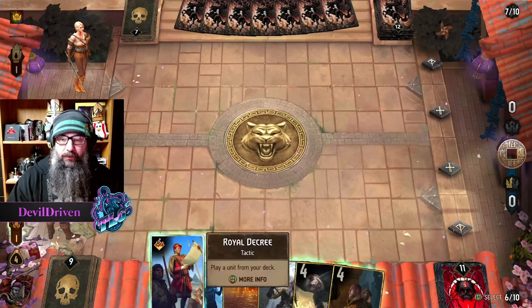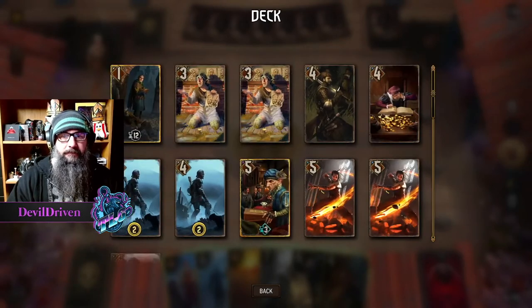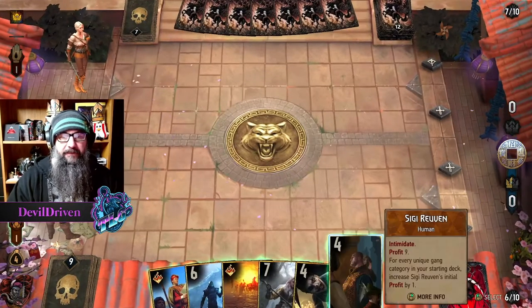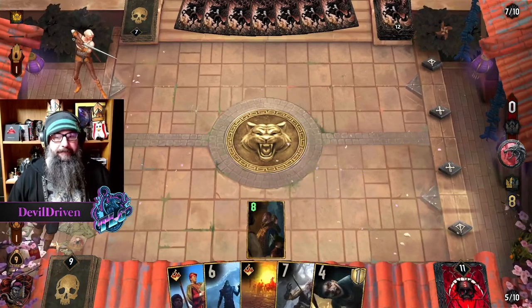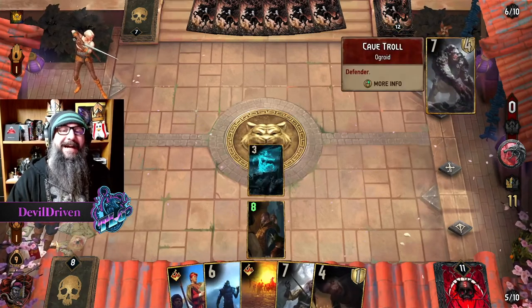Alright, so what's our pull with Decree? I guess we go Sea Jackal, but we always play Ziggy. Boat comes out.